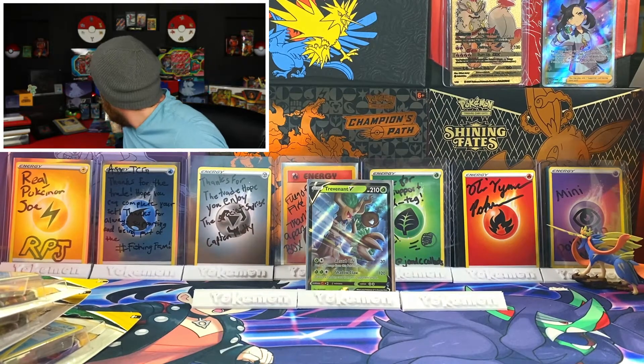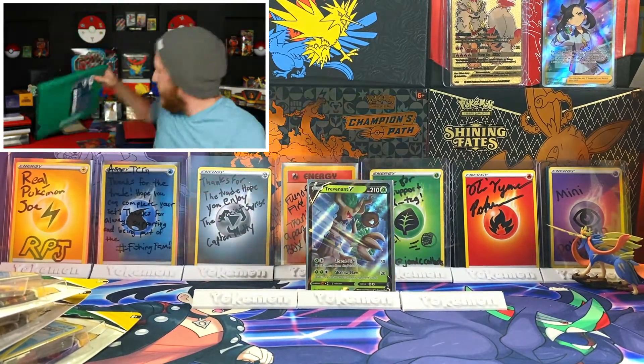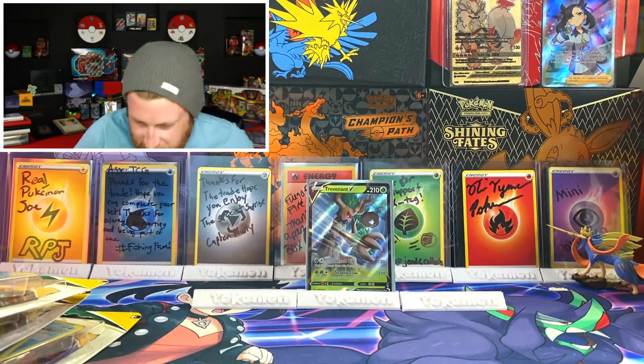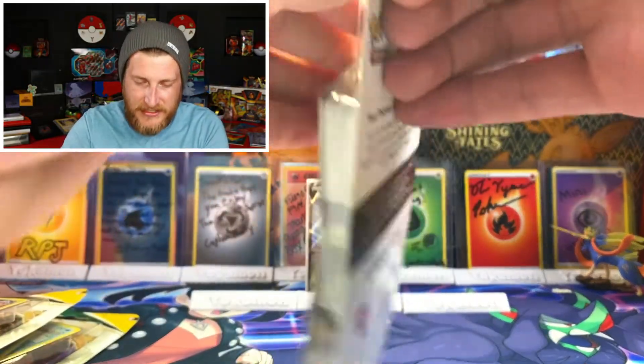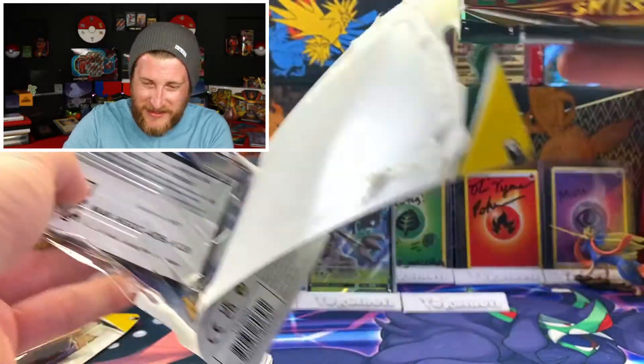I just picked up a green binder for my Evolving Skies master set. I'm excited to collect this set — I think I'm really going to try to get a master set of Evolving Skies. It'll probably be one that you see me open a lot here on the channel.